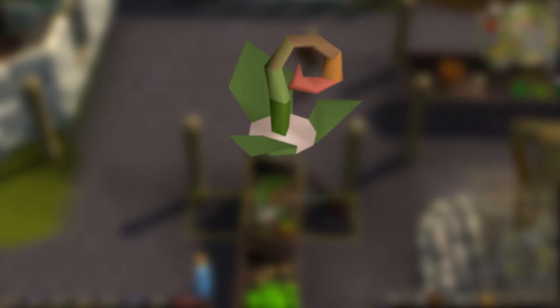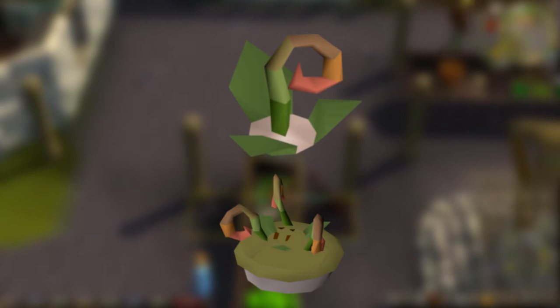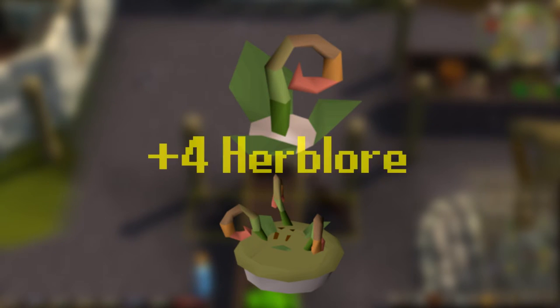Lastly, the Golovanova fruit top is used to bake the Botanical Pie, which boosts your Herblore level by four when you consume one half of it. Bakeable at level 52, these really help you out when you are pushing those Herblore gains in the late game.